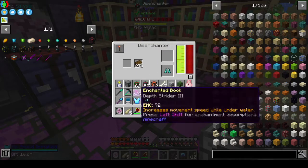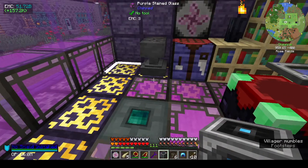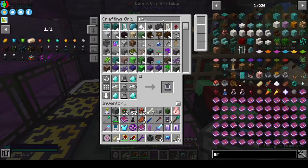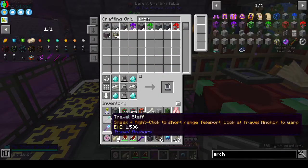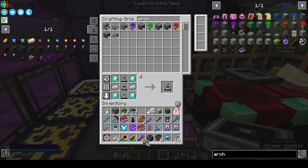For example, this one has two enchantments - it will take those two off and leave me with the boots. It's very useful doing stuff like that. I should really have a chest in here to keep my enchantments.